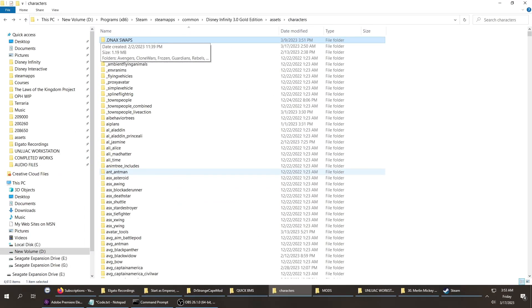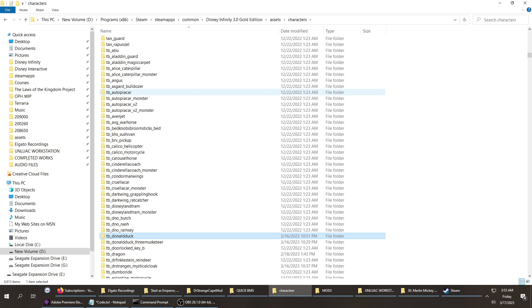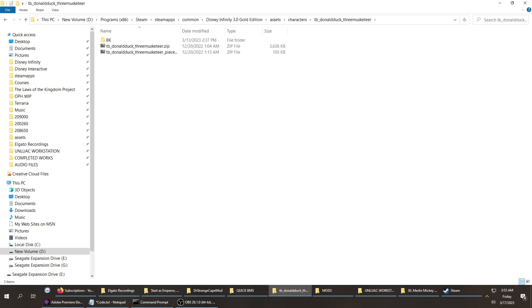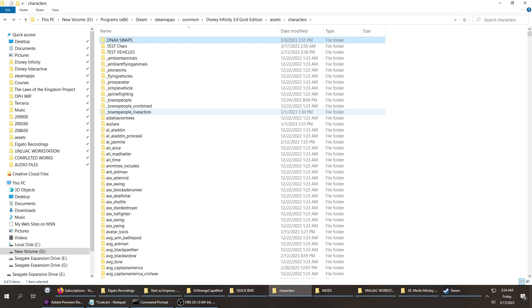Alright, first things first. For those of you who just want to know the file locations of what I modded, I will show you. We modded Donald Duck, and he is — if you go to Assets, then go to Characters, Donald Duck's folder is TB underscore Donald Duck underscore Three Musketeer. That's the folder that I used. Then you just follow the tutorials on extracting and finding the texture files. The second thing that I modded was Doctor Strange's Cloak — most of the packs and tools are in Assets, Characters, Avatar Tools.